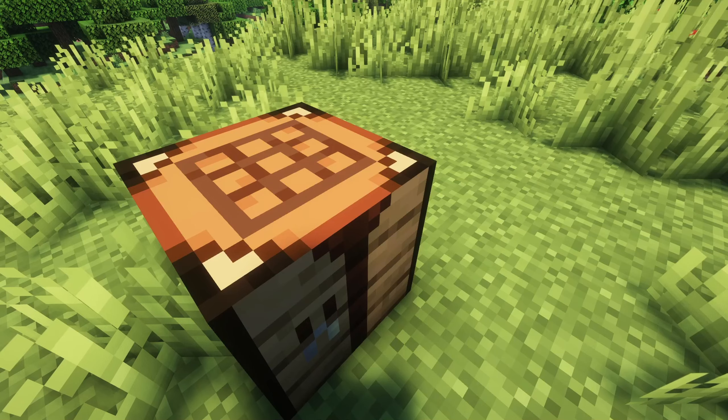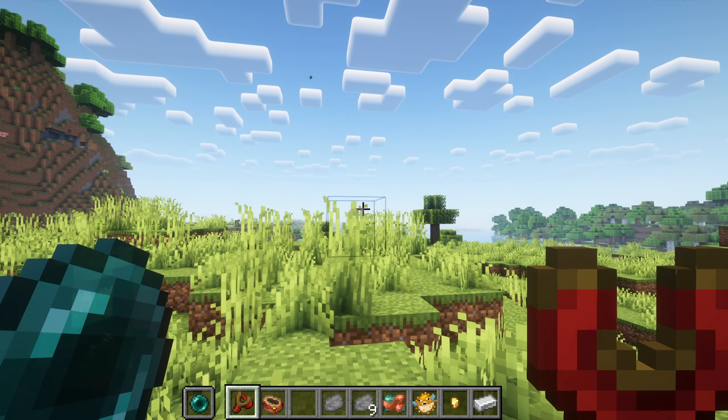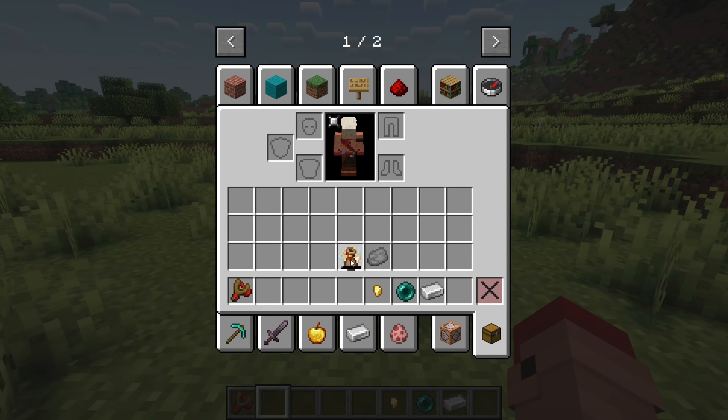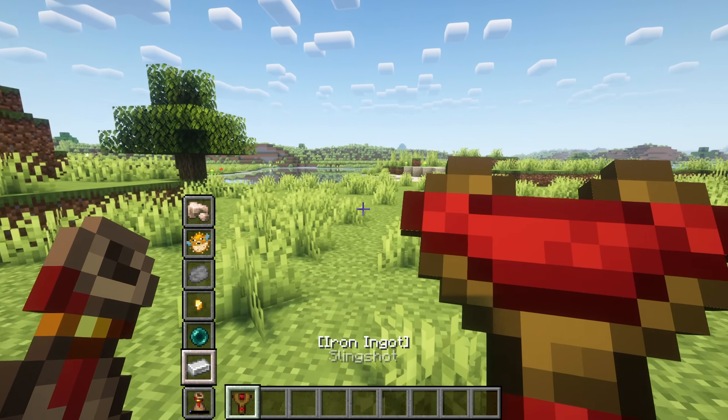Additional ammo types include raw ores, seeds, and the ender pearl. Using the slingshot pouch, just crouch to scroll through your items and select one. The slingshot shoots just as far as a bow but is quicker too.